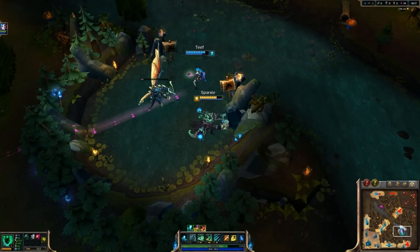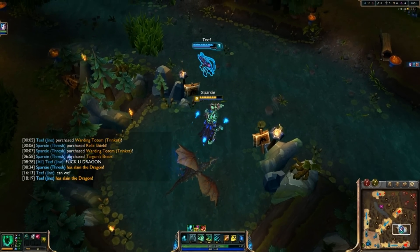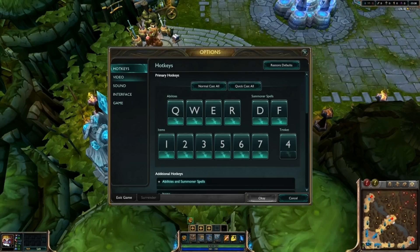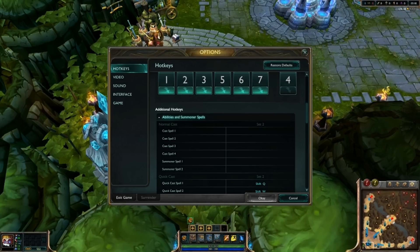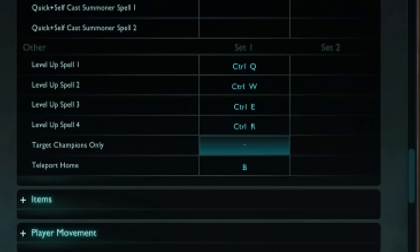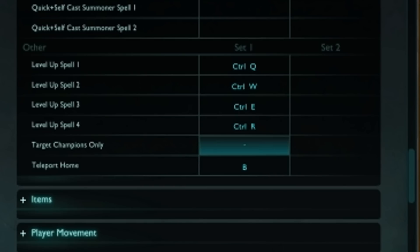As a side note, if you don't want to hold the TILD key, you can easily rebind the key to any other key you feel comfortable with, especially if you have a fancy mouse. It's under hotkeys, abilities and summoner spells, right at the very bottom, and it's called target champions only. Just bind that to whatever feels best for you, or keep it as it is, either way works.